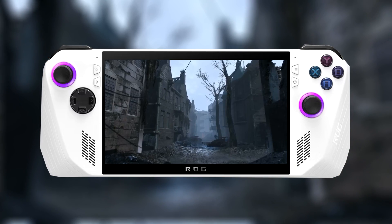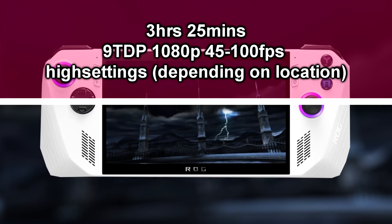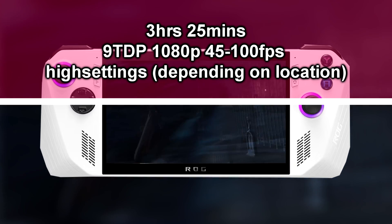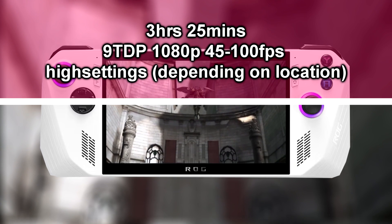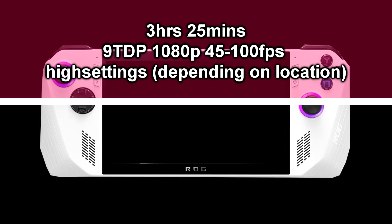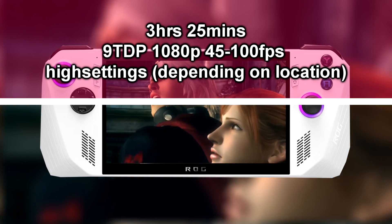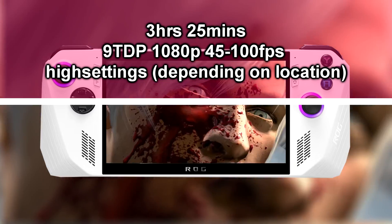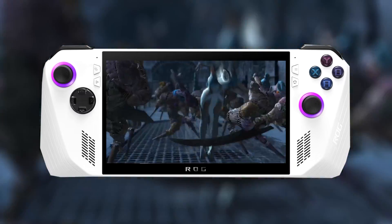The next title is Devil May Cry 4. I got 3 hours and 25 minutes with this game — I actually completed the entire game on the ROG Ally recently. I set the TDP to 9 watts, resolution to 1080p, with FPS fluctuating between 45 to 100fps at high settings. Depending on location, the FPS will drop from 100 to 45, representing the extremes between indoor and outdoor areas.